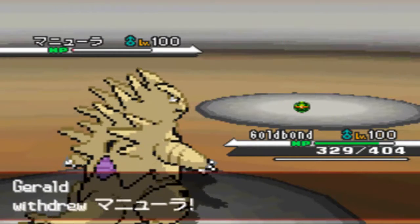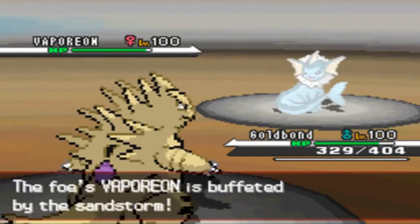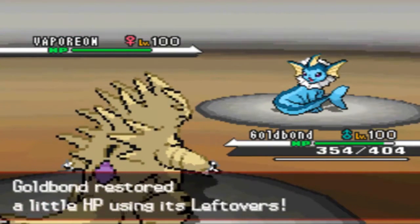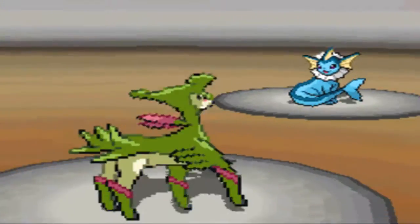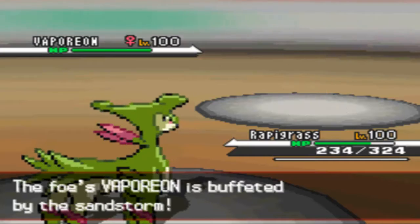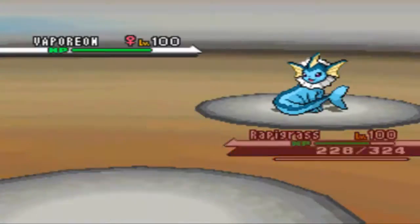I'm going to take this turn to set up my Stealth Rocks, since the Sandstorm would have taken him out if he had stayed in. He switches out to Vaporeon. I don't want to take the incoming Surf or Scald on Tyranitar, especially not this early. So I'm going to switch out into Virizion, who I know can just take the predicted water attack pretty well. He goes for the Surf, which is kind of relieving because now I don't have to worry about residual damage from Burn. I'm going to start setting up and go for the Calm Mind, because I know if he's carrying Ice Beam, it's kind of a 50-50 chance that I'll be able to take it really well after a Calm Mind.